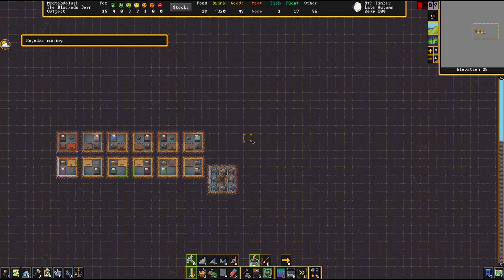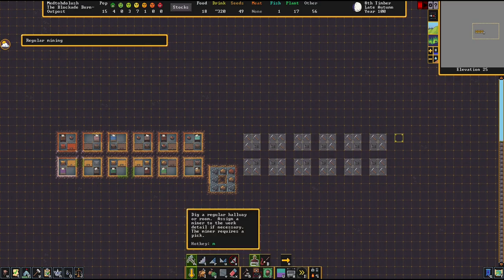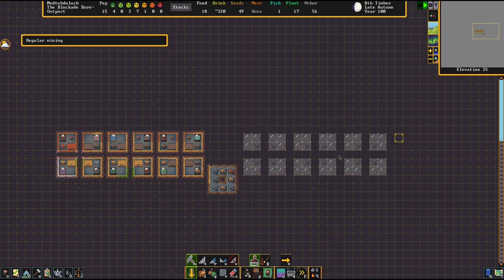We're going to do Ctrl-P to play. There we go, it does it once. Now we can do it twice more. There we go — easy peasy. Now I just have to mine out our hallway here and we're done. It's that easy.